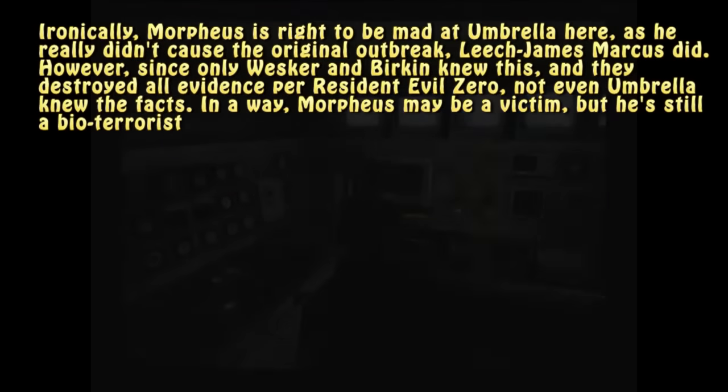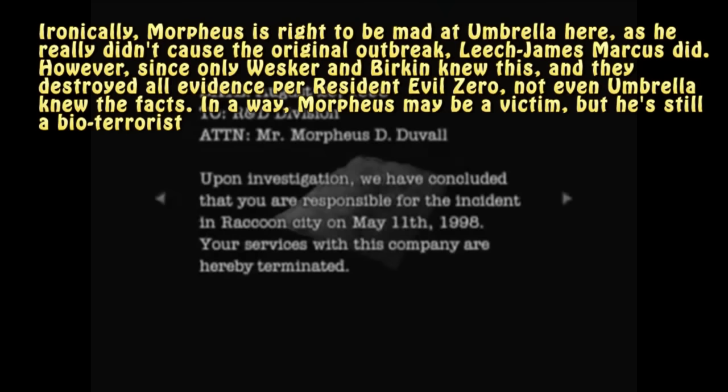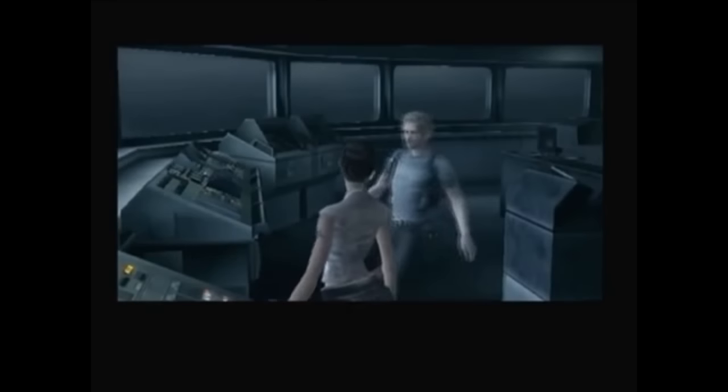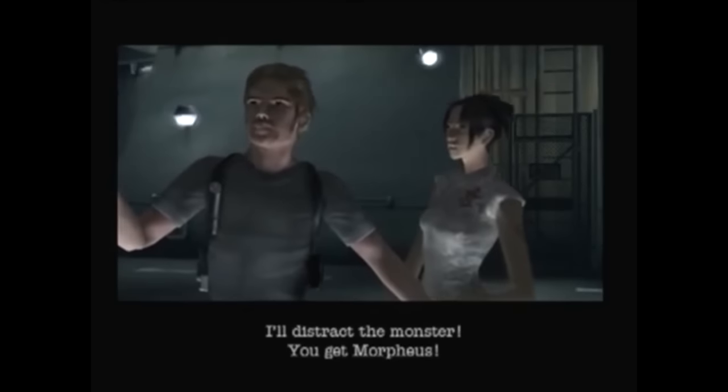Bruce stays wary of the new threats on the ship, and later finds an official Umbrella report blaming Morpheus for the mansion outbreak 4 years ago on May 11th, 1998, and terminating him as the scapegoat. He makes his way to the bridge where he finds Fong Ling, but sees the ship is quickly on a collision course with an island dead ahead. They both pull back to the helicopter pad, only to run into the prototype 091 tyrant. Bruce holds the monster off while Fong Ling goes after Morpheus, defeats the failed prototype, then jumps overboard and escapes the explosion of the Spencer Rain as it strikes the island at full speed.